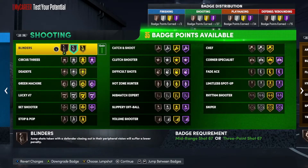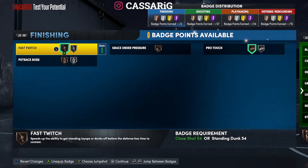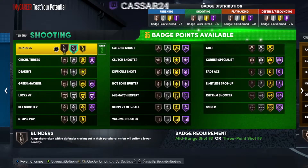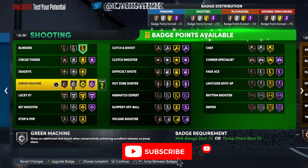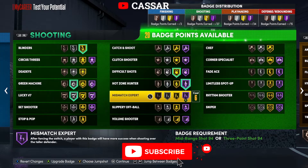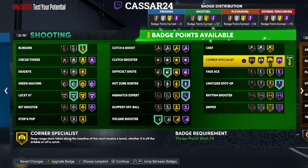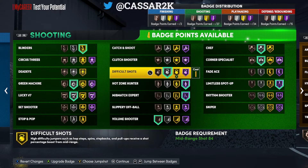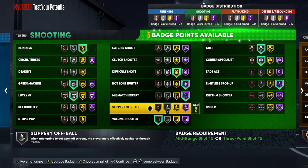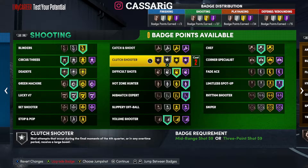For finishing badges, you get Pro-Touch bronze and Fast Twitch. For shooting badges: Gold Blinders, Silver Green Machine, Silver Lucky Seven, Gold Difficult Shots, and you can go Hall of Fame. Silver Mismatch, Limitless Three, Silver Corner, Silver Chef. Gold Difficult Shots, Silver Volume Shooter, Bronze Dimer, and Bronze Circus Threes. Remember, when you go to college you get four extra shooting badges — I got 41 on this build. Get to level 39 and that's 42 shooting badges, with an extra badge earned each season.